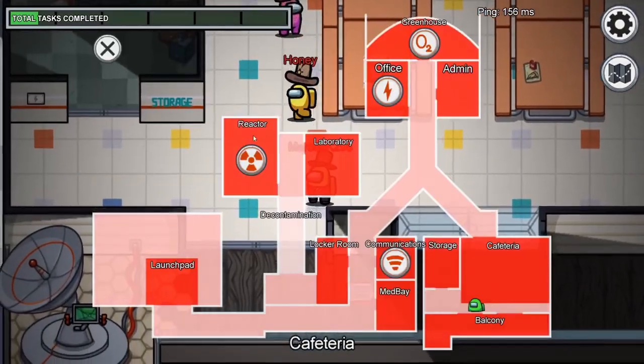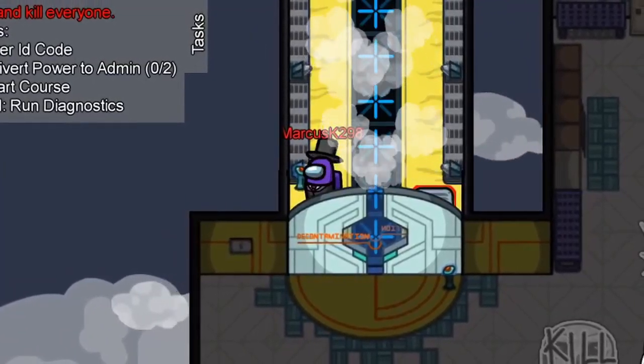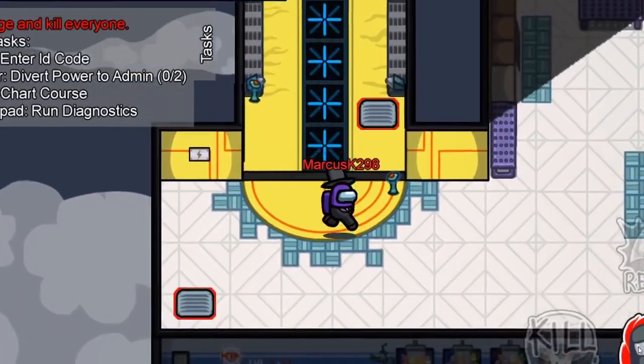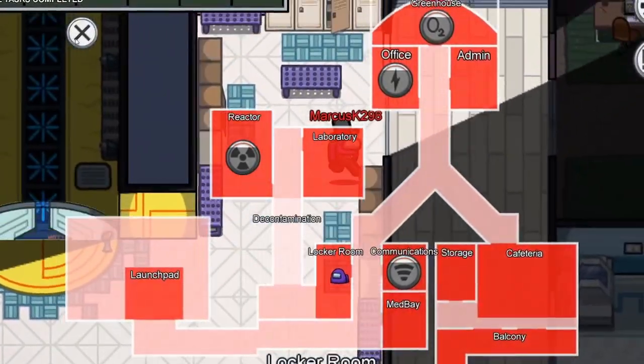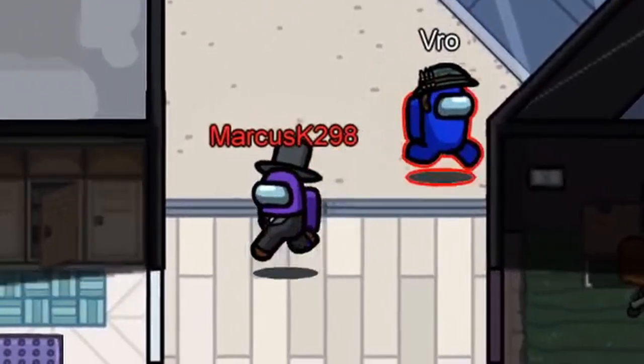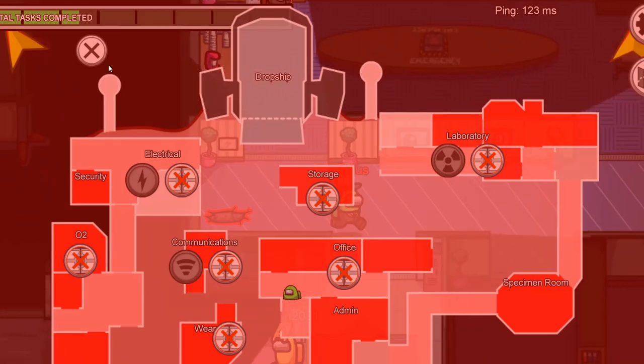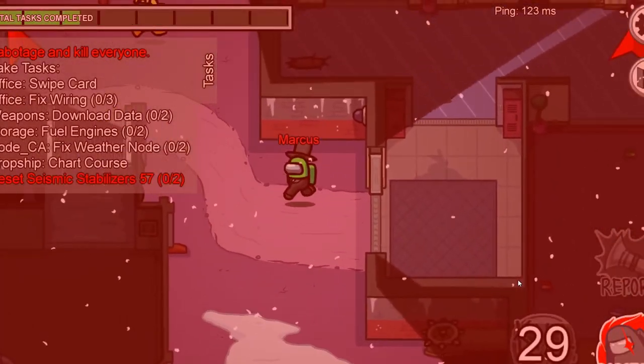Another location where this works flawlessly is on the Skeld in the admin room. You can chill on the admin table to act the detective role. You can then hit the lights, vent to the navigation corridor, secure a kill, then vent back. When asked where you were, people would vouch for you that you were in the admin room the whole time. So in summary: find a friend, hit the lights, vent kill, and act like nothing ever happened.